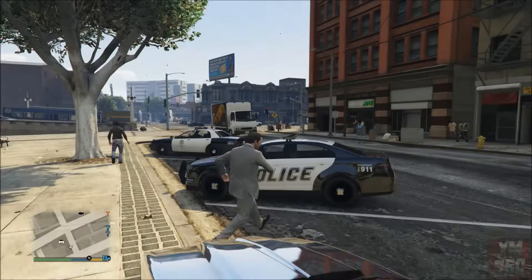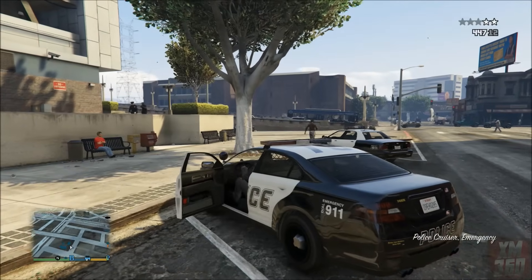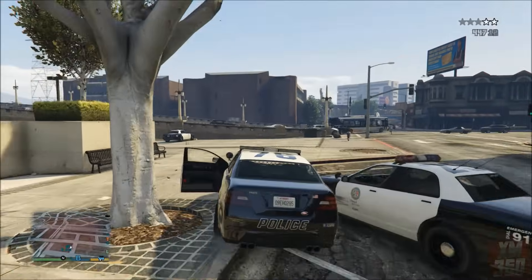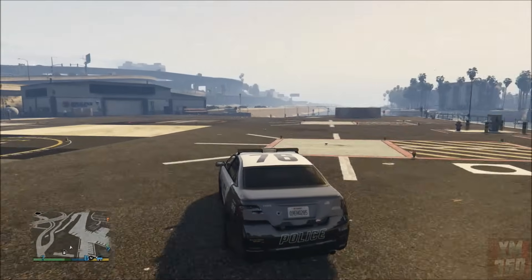You're going to steal that police vehicle — you may get shot at so just be careful that you don't get killed. Then you're going to make your way to the water. I would suggest coming over to the location where the helipads are because that works very well.